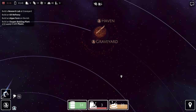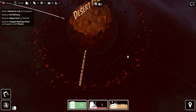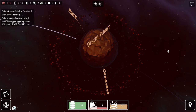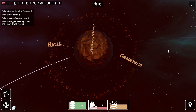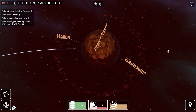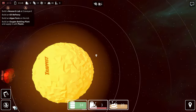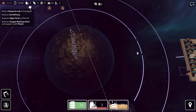Somebody else noticed that there are multiple rings — I hadn't noticed this. I totally missed the fact that there was an inner ring here. They noticed that one of these rings is orbiting retrograde, and they thought that was very weird — not only are there two rings, but they're orbiting in different directions. I'm told this is intentional. There's something to be revealed in the story about that. I want to get that mystery going.